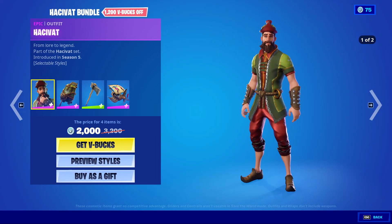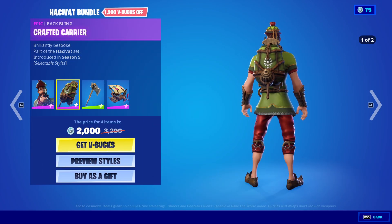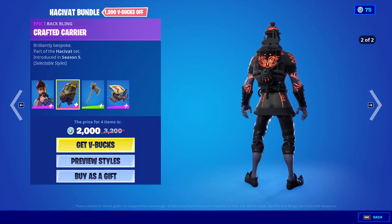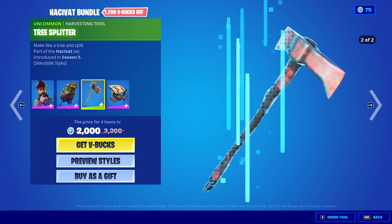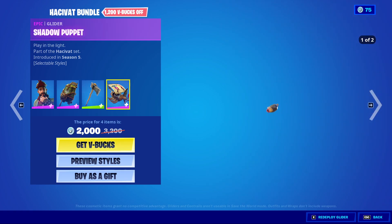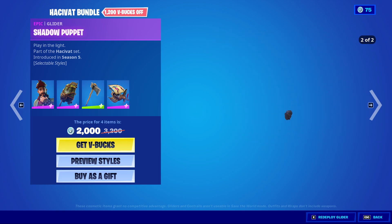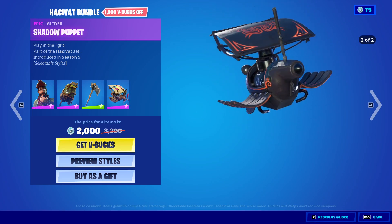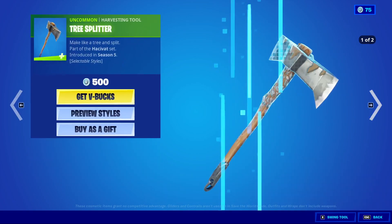The Hakavat Bundle is back. Comes with Hakavat and his fire style — Dark Hakavat. We have Crafted Carrier with the same style, Tree Splitter with the same style, and Shadow Puppet, which also has the same style. Very cool. You can get those separately if you do wish. The axe is really cool in my opinion, just don't have it yet.